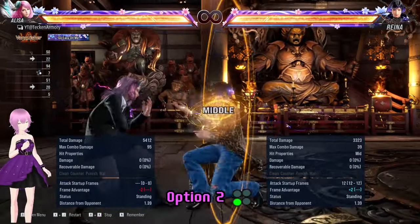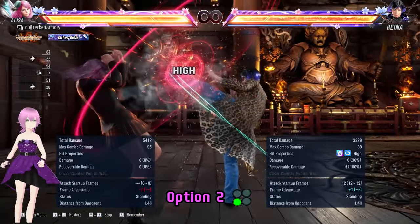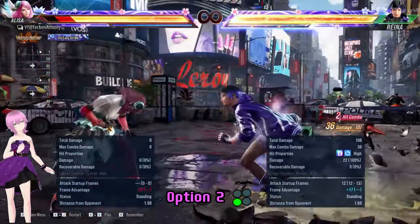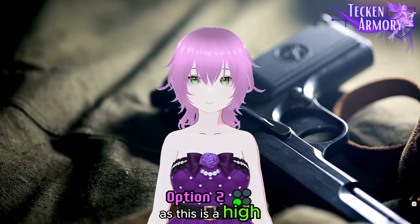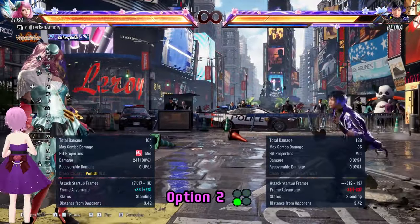This next option is her fastest one at 12 frames. This move is a guarantee if the forward-forward 2 forward hits. As this is a high, if you predict it, you can try a quick crouch then launch punish her.